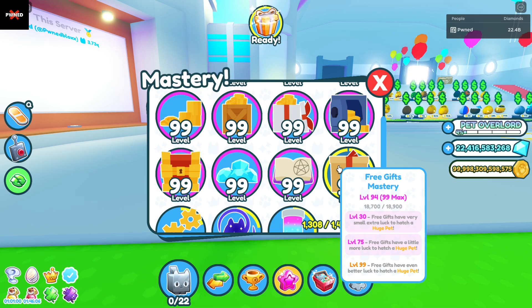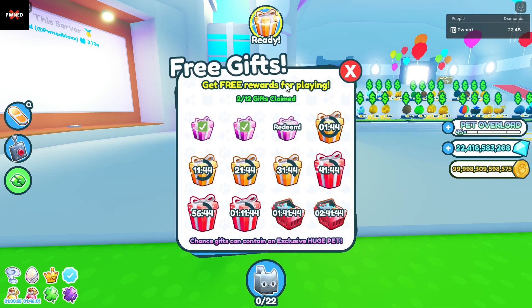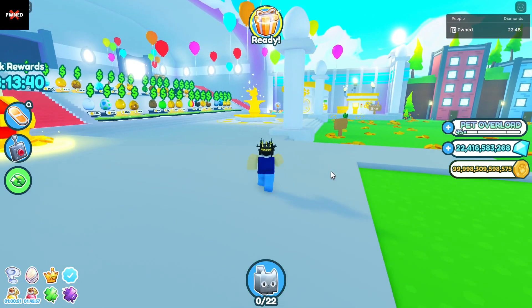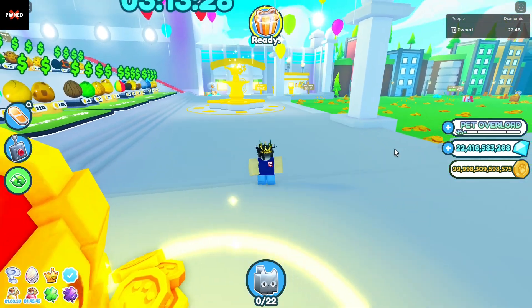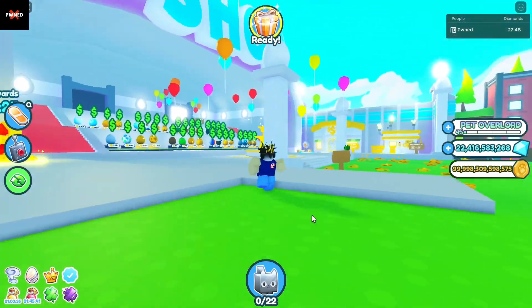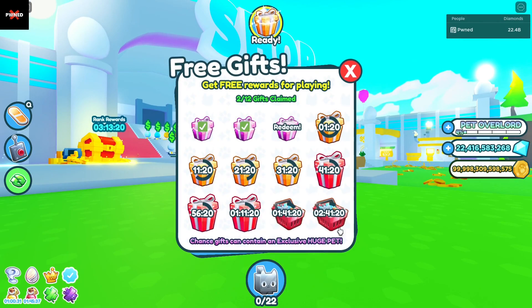So if you get up to level 99, then you can get better luck for getting that huge cupcake. And it's literally free gifts — you get them twice a day if you stay in game. You have to stay in game for 3 hours, by the way, if you want to claim all of these gifts. So you should be claiming all of those gifts so you can get your free gifts mastery up, and then once it hits level 99, you'll have a ton of luck when you're going and redeeming these crates.